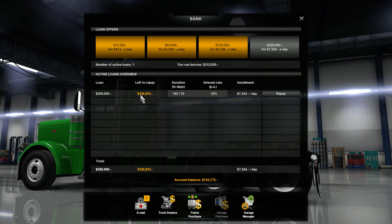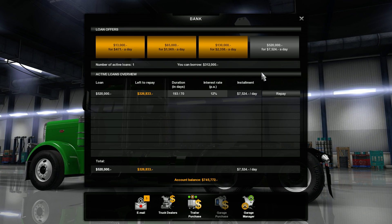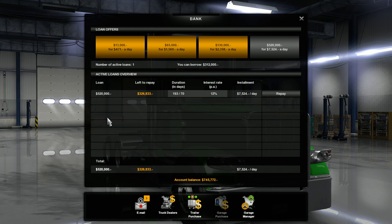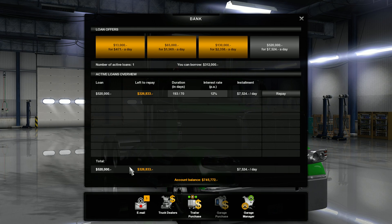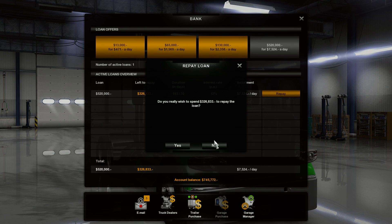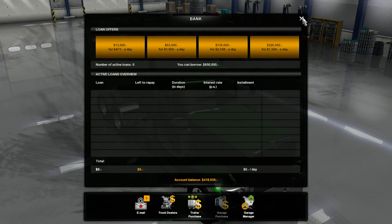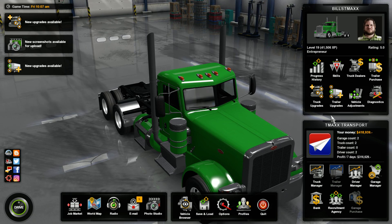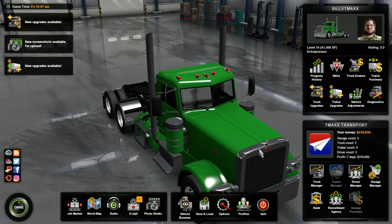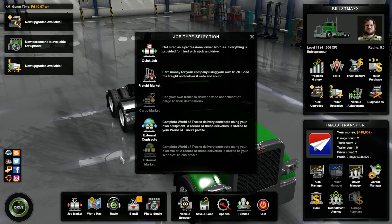We still owe $326,000, but there's no way to pay it off — which is kind of silly. Oh, repay — there we go, sorry, my bad. Yes, let's get rid of that debt. I thought there was no way to repay it, but there is, that is good — I just didn't see that before. So we're good, we have no loan, but we only have $418,000 right now, which is not bad but not great either.